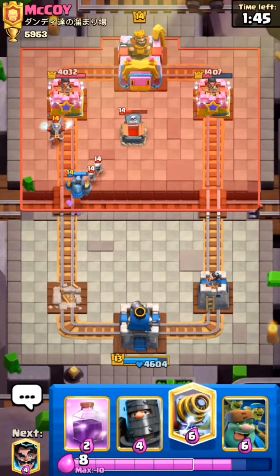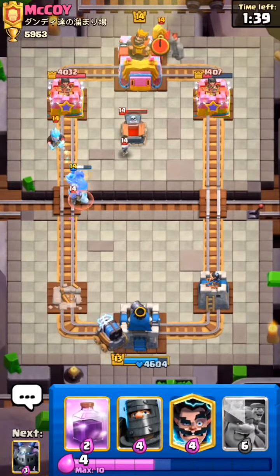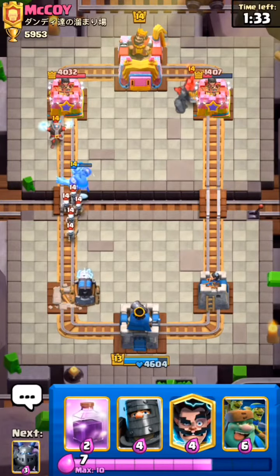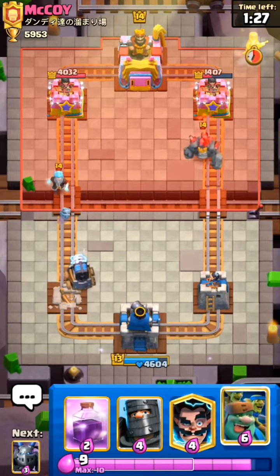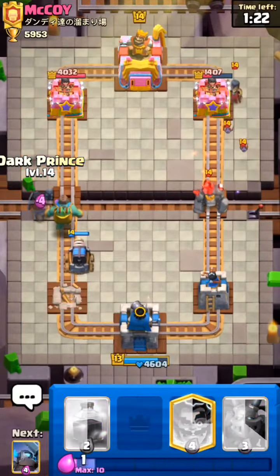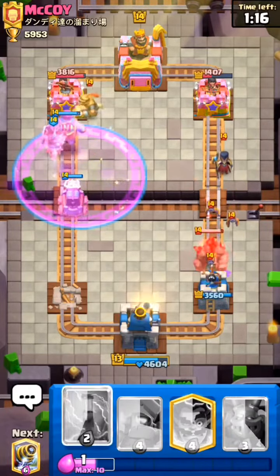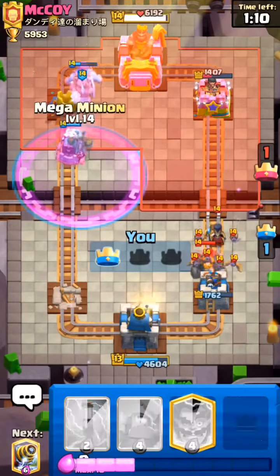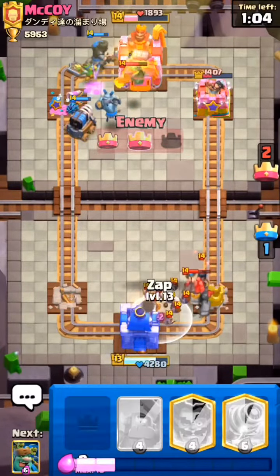I think this deck is really good at making comebacks, so I set up a Sparky at the back. He uses Golem in the opposite lane, so we will go full all-out in this lane and try to three-crown him. I use Goblin Giant in front of Sparky. He uses Night Witch but I don't think he can defend — the Dark Prince splashes onto the tower. I use Mega Minion and Zap for the Bats.